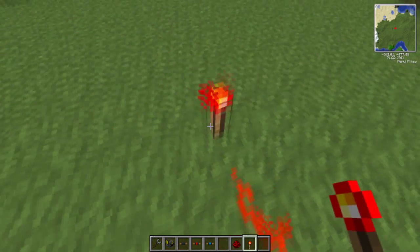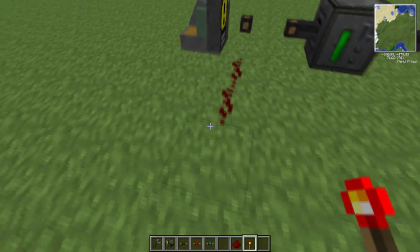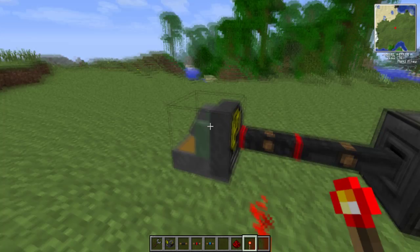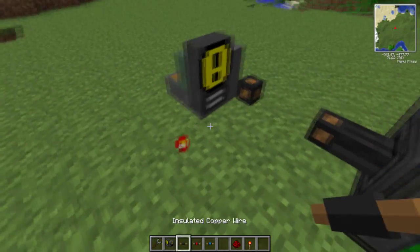Just as a quick example — if I throw this in here but then break the connection, you're going to notice it will draw power but it's going down. The second I apply the redstone signal, it's connected and it's giving it electricity. That's the switch wire.